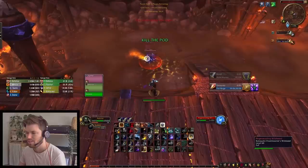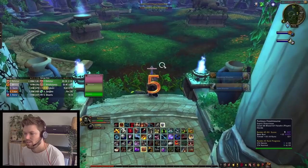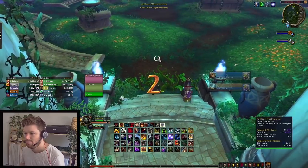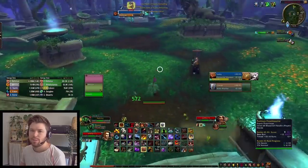This is another good one — a good Weak Aura. You can see it just pops up: 'kill the pod.' So I've just shown a good use of Trinket, trying to wait for the right time to use your Trinket and knowing what spells they have.